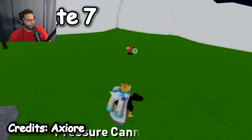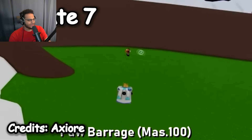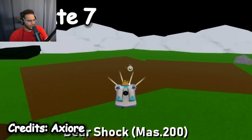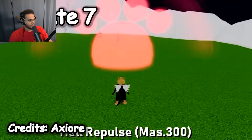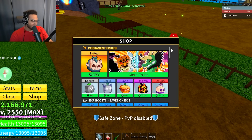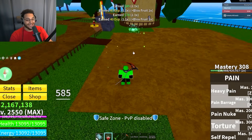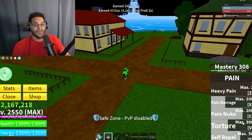Moving on to Update 7 — is this when they added the paw fruit? Paw looks exactly the same: bear shock, the third ability looks exactly the same, the ultimate looks exactly the same, and self-repel. Several years since the paw fruit came out, and the only thing that has changed is the name — it's now called pain fruit. Heavy pain looks exactly the same, pain barrage exactly the same, pain nuke is the same exact ability, self-repel and torture — all the same.